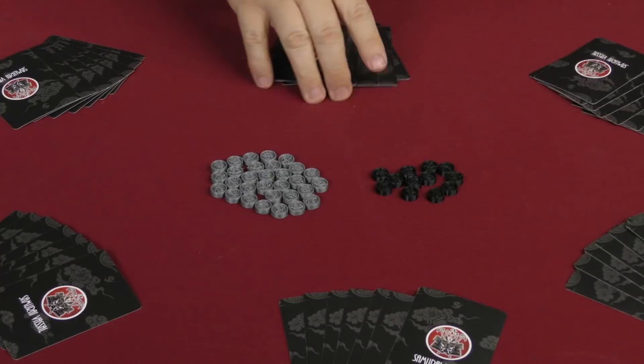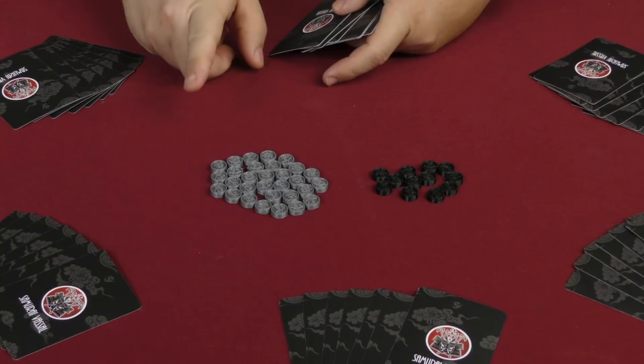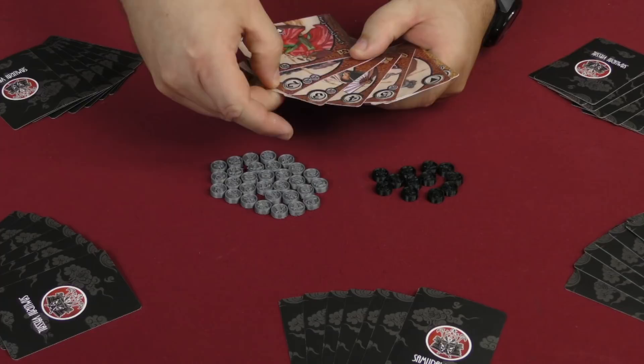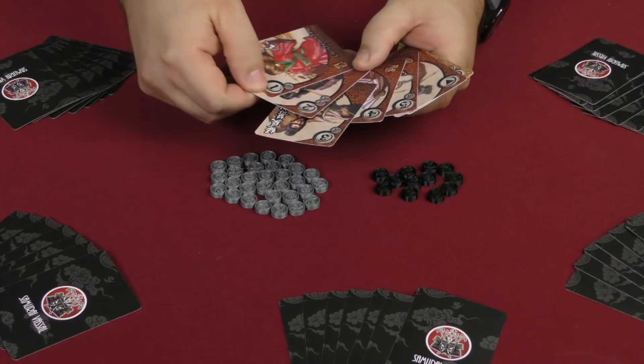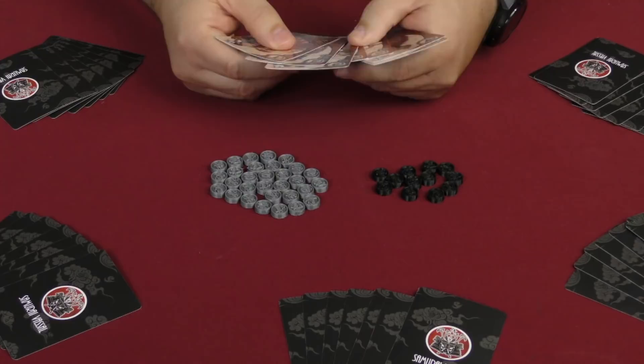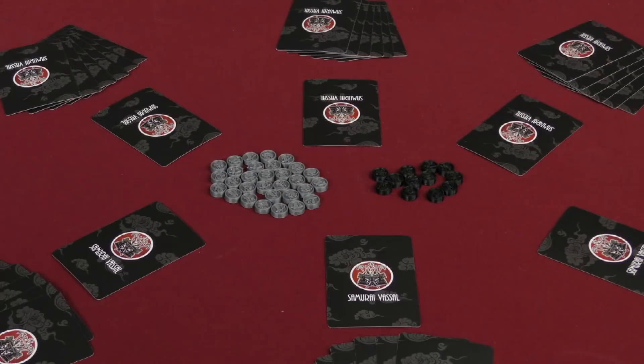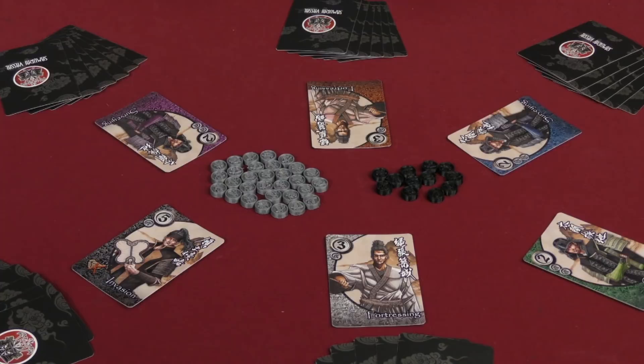Each round of Samurai Vassal is played out in three different phases. The first phase is discussing among the players what they think the best proposal is going to be. The cards in your hand are the proposals you'll make — you might say the three proposal would be best, or maybe everyone should play two proposals to get two trust points from the daimyo. Once everyone has decided, they choose a card and place it face down in front of them.